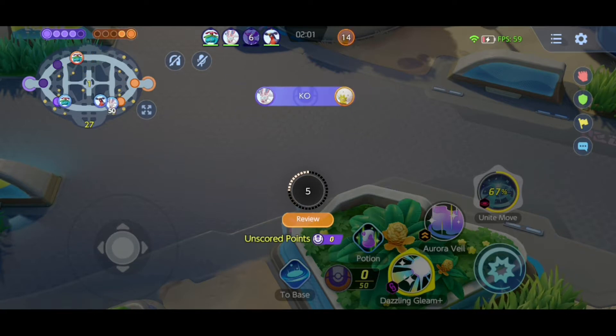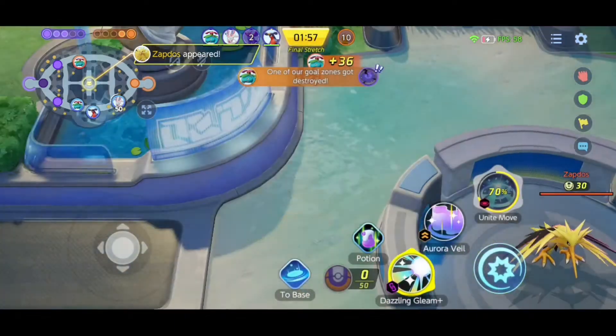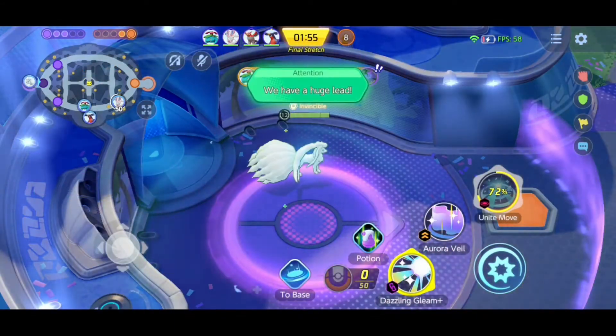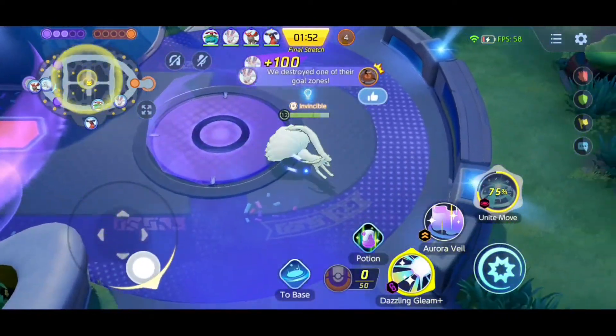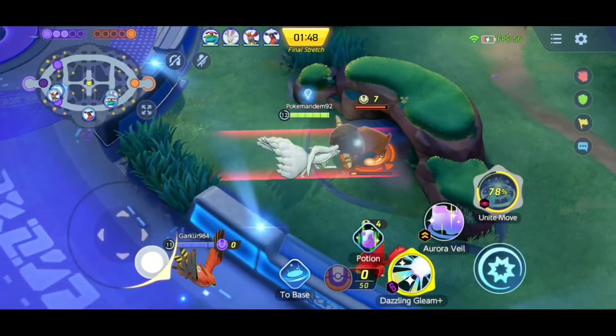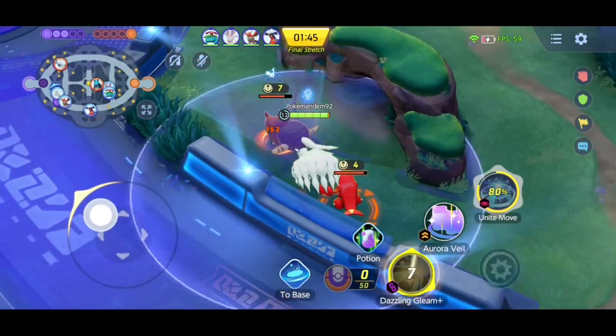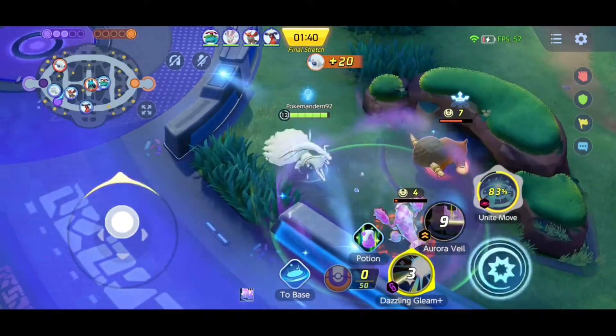It wasn't a good call for me to stand in a straight line and attack the Venusaur, because I know myself playing Venusaur — the Solar Beam is absolutely overpowered in this game. I'd like to say it's overpowered when... actually no, it's just overpowered. I like using it, I just don't like being on the receiving end of it. So we're going to go for this buff and hopefully we can carry on winning.